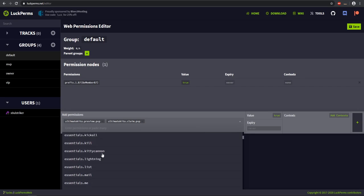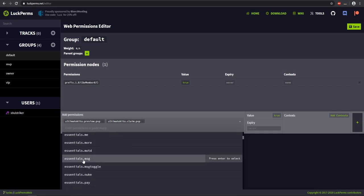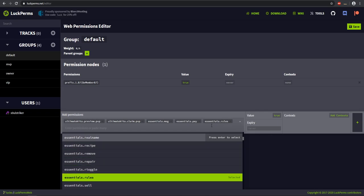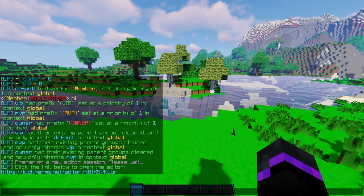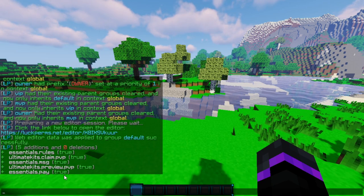Let's say we want to give permission to message each other for the default group — go ahead and click that. Then we can let people pay others and also read the rules. Once you've added nodes in this section, they are not fully added yet — you need to click the add button on the right-hand side to fully add them to permissions. Then you're not quite done: you need to click save, and then click apply edits. It's going to copy a command to your clipboard, then go back to Minecraft and paste that in. You just added all your permissions for your default group.